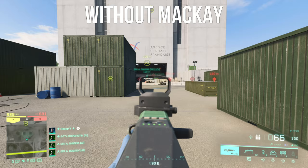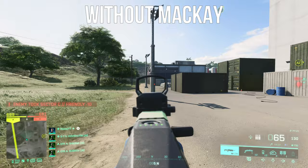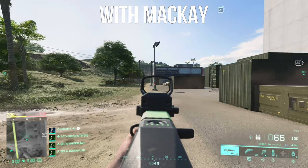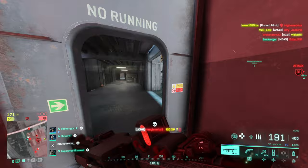The strafing ability means you can move faster while ADS-ing. I'll show an example on screen right now with the PP29. Here's a strafe with McKay — as you can see it is a lot faster — and here's a strafe without McKay. Essentially, you can pre-ADS corners and strafe around the corner while zooming in, which is a lot quicker so the enemy has a lot less time to respond. This will increase your chances of getting a kill and surviving.